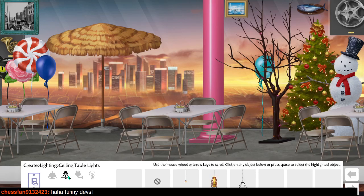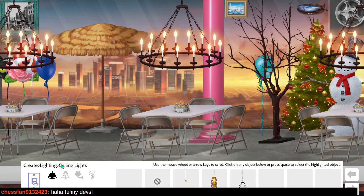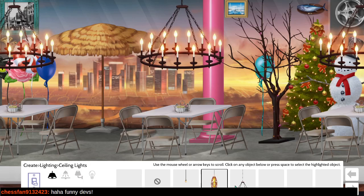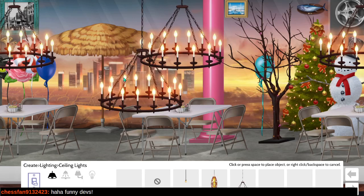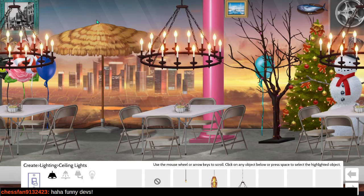The new lighting would look quite nice, so let's add that before I forget. Options include global lighting, wall lights, and ceiling table lights. Placing some ceiling table lights - that's way too much, but it definitely fits in with all my other silly decorations.